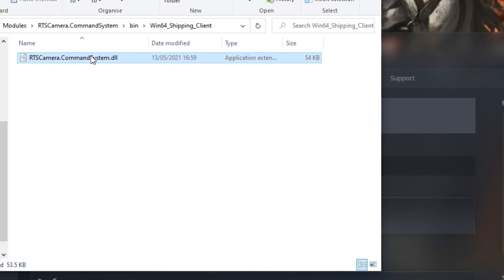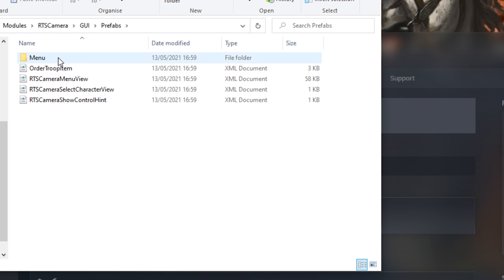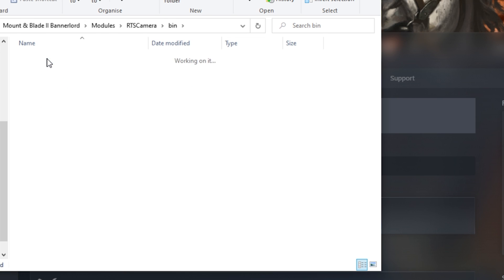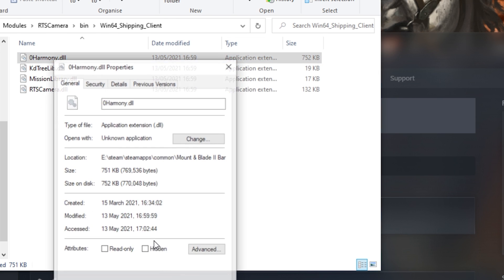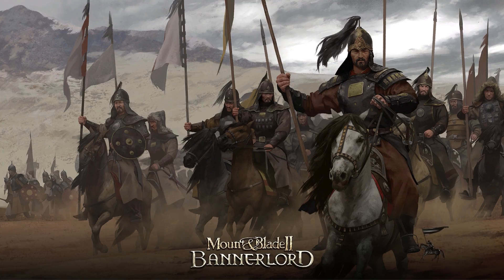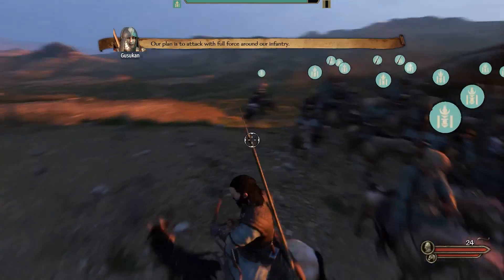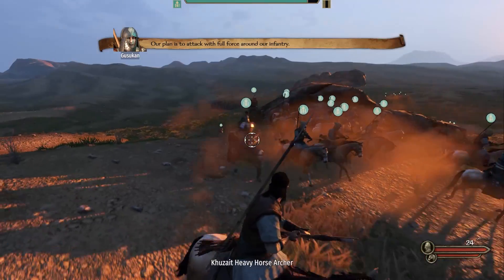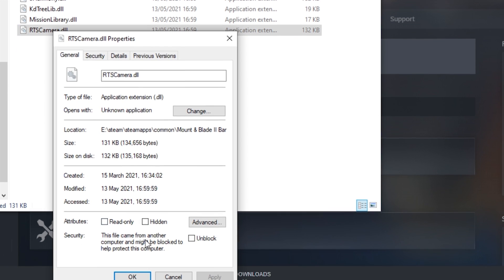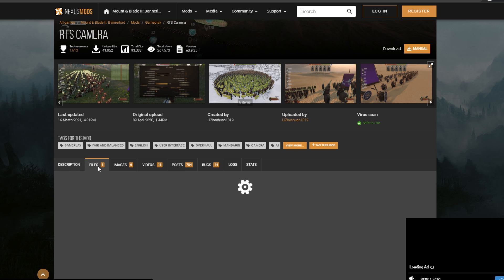Unlock DLL files. Go into your downloaded mod folder — we know where they are now — and drill into it. You should get into the bin folder and keep going until you find the DLL files. There'll be something like mod bin, Win64 shipping client, and then there'll be DLL files. Right-click these, go to Properties, and click Unblock. If there are multiple DLL files, you need to go into each one and unblock them. That's the big one.